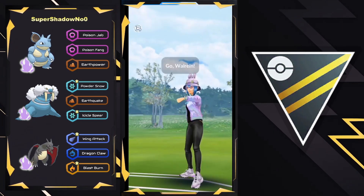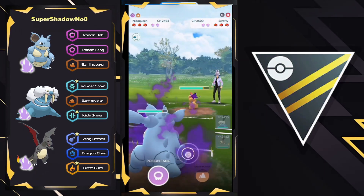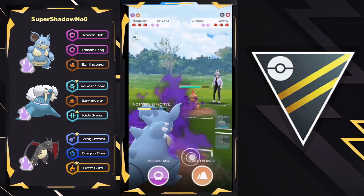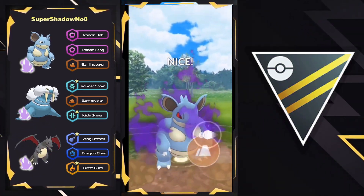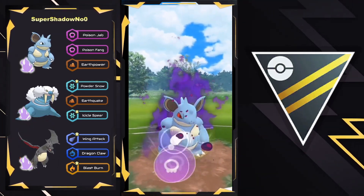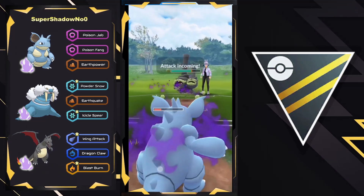Moving to the next one. We have Walrein versus Scrafty once again on the lead. This is a different battle — last time the Scrafty swapped out right away. We'll see them decide to no-shield the Foul Play here. They must be weak in the back, as they're not swapping out — could be Steels, could be Fairies. Earth Power does land for an incredible amount of damage, and it is going to be a Fairy — so a Galarian Wheezing back there, which is going to be weak to Earth Power as well thanks to its typing. They do get a shield with Poison Fang.